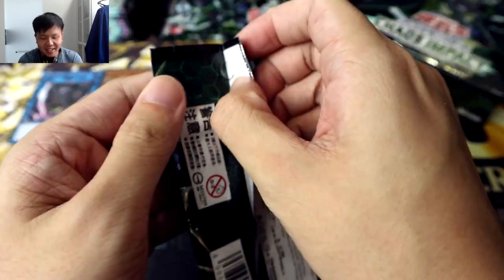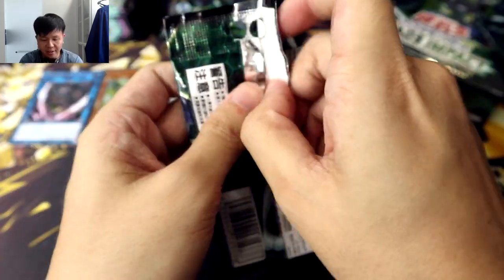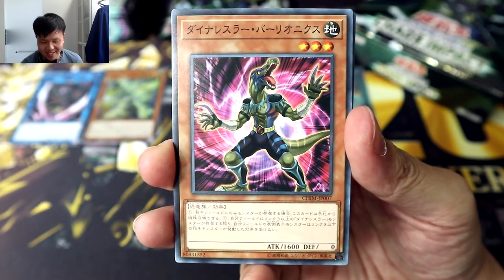That is so sick, because it's so important that you special summon your Gladiator Beast with your Gladiator Beast in order to activate their effects, and sometimes you can't do it because they have to battle so that you can shuffle them back and bring out another one. So this Slave Panther just gives you so many more options.